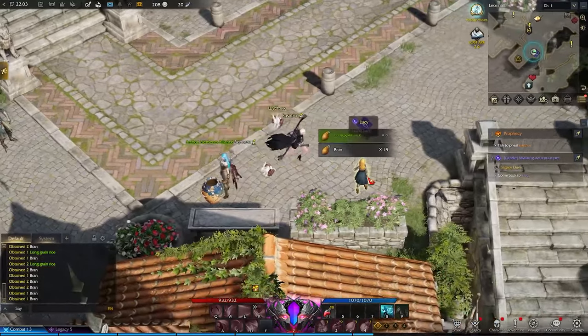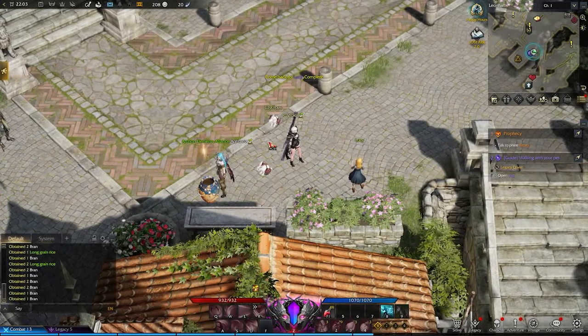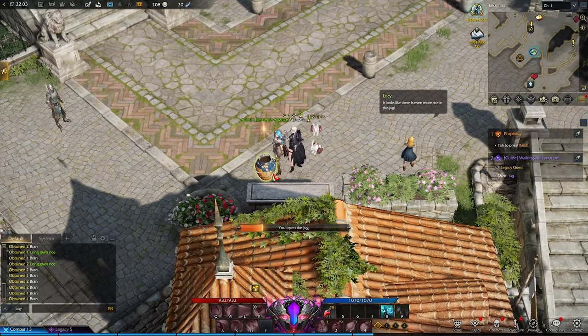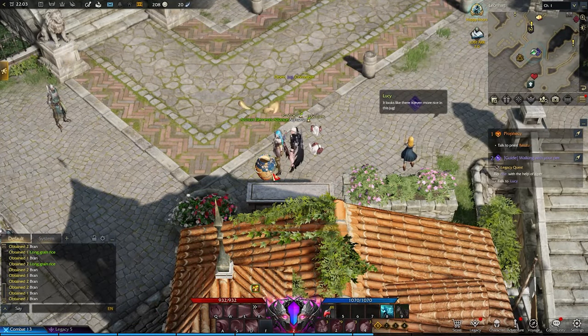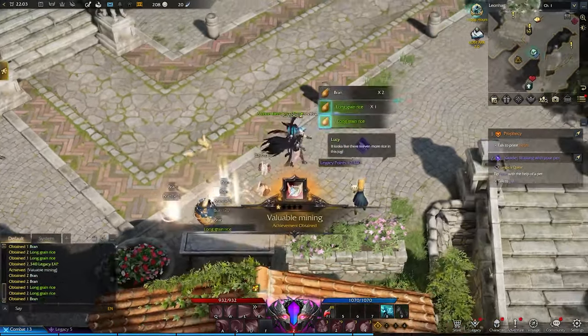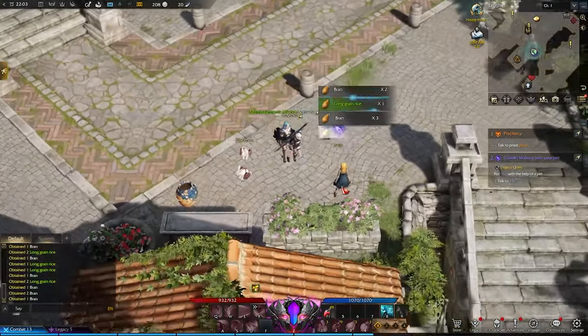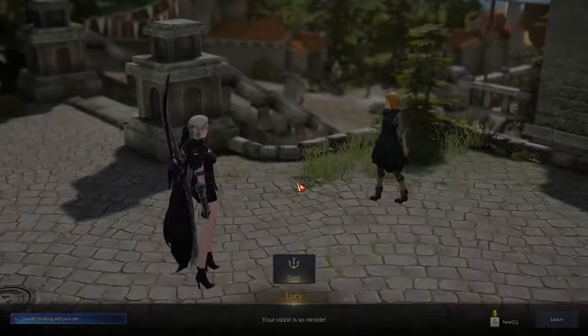The girl is gonna be very proud of you. You talk to her again and she says nice pet, nice rabbit. Then you open the menu once again — this proves that pets are useful. This is also making you want to buy a pet in the Russia version, of course. Then you talk to her again and ask what your reward is.